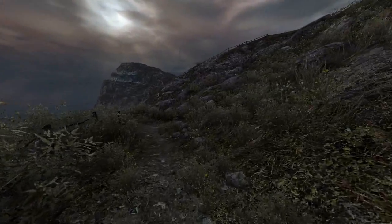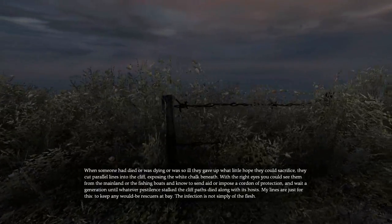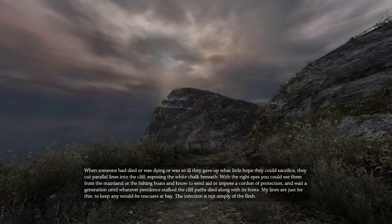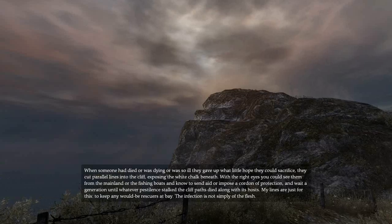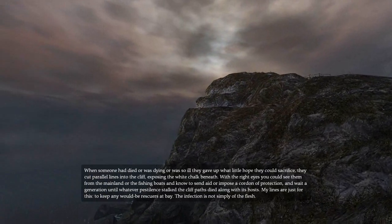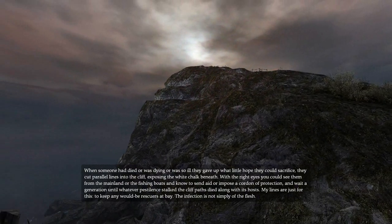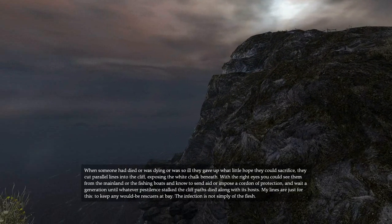The only companion in these last days is something of a hermit. When someone had died or was dying or was so ill they gave up what little hope they could sacrifice, they cut parallel lines into the cliff, exposing the white chalk beneath. You could see them from the mainland or the fishing boat, and notice and aid or impose a cordon of protection, and wait a generation until whatever pestilence stalked the cliff paths died along with its hosts. My lines are just for this — to keep any would-be rescuers at bay. The infection is not simply of the flesh.